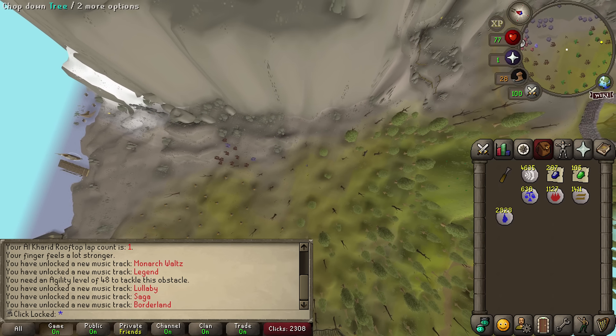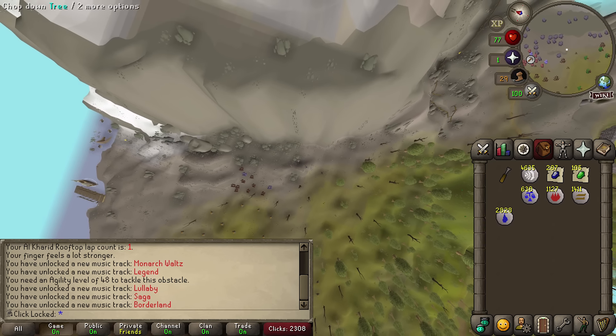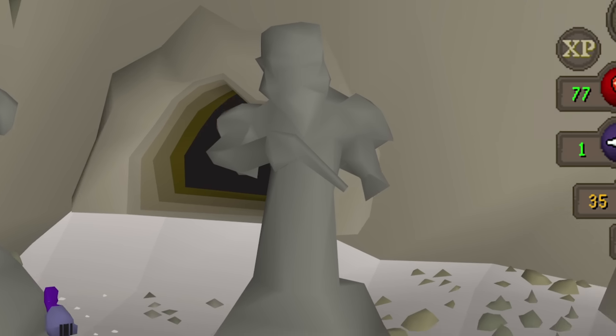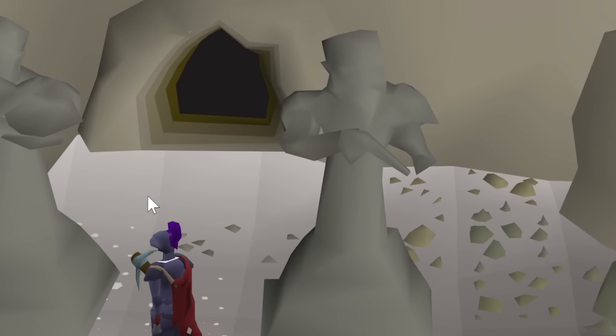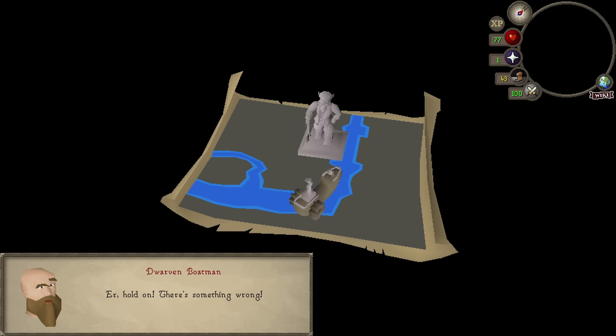Now I'm like 90% sure you can just walk into Keldagrim, right? I'm pretty sure you can just go straight in. Is he holding a gun? Wait, sorry — is he holding a gun, or is he pointing and he's just got a really long finger? So with one stupidly long cutscene, we were finally in Keldagrim.